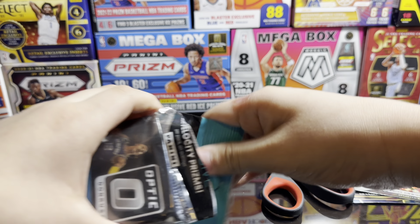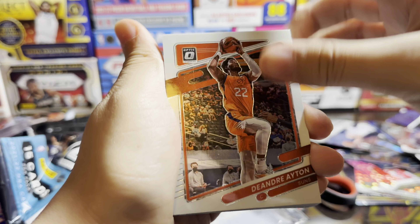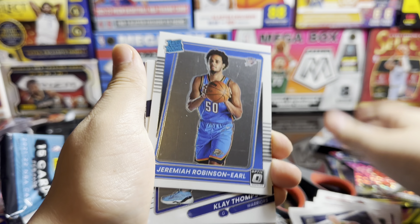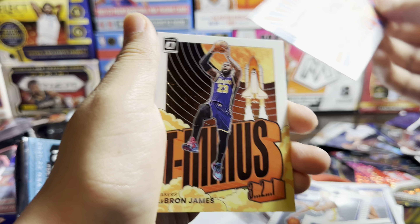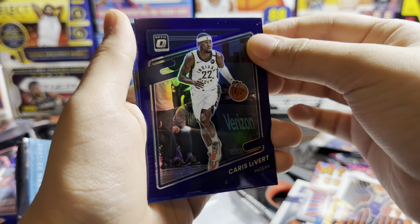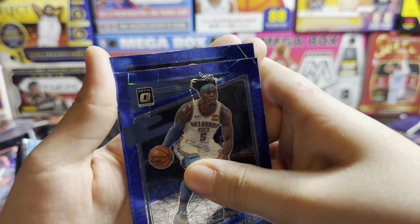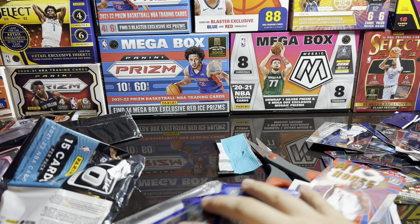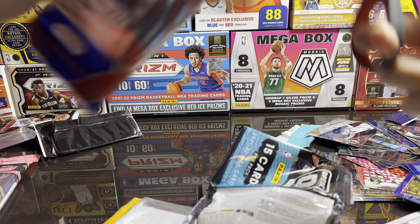Now we got the Optic cello - the extra pack is inside of it. Jerami Grant, Earl, Daeqwon Sharp, Zion - ooh! Caris LeVert, I always like Caris LeVert. Oh this is a purple. Damn, bogus - it's so bogus. Now I got Prism.